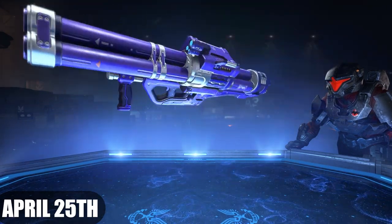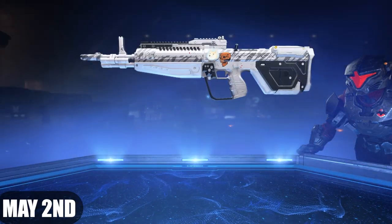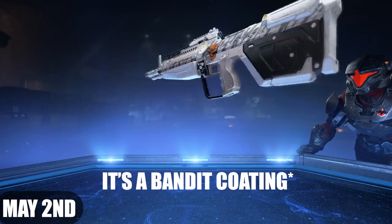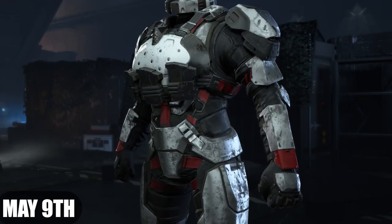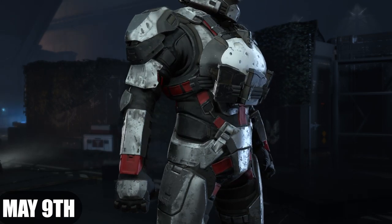On April 25th we get the Purple Rain rocket launcher weapon coating — we already got the Bandit one in the first week of the season. Moving along, on May 2nd we got Pale Shadow, which seems to be a Hydra skin. This one looks really sweet, it's got like some snow to it, kind of a snow texture. On May 9th we got what seems to be a Spy Core armor attachment.